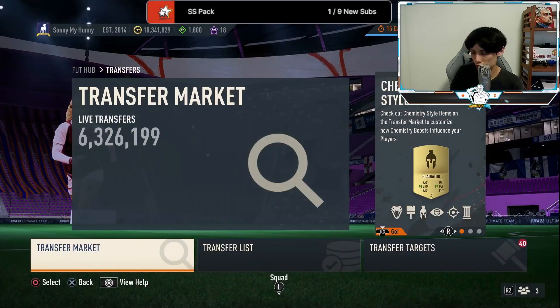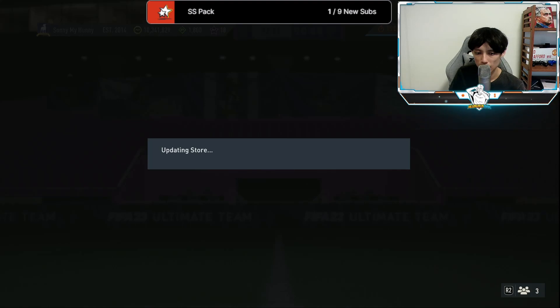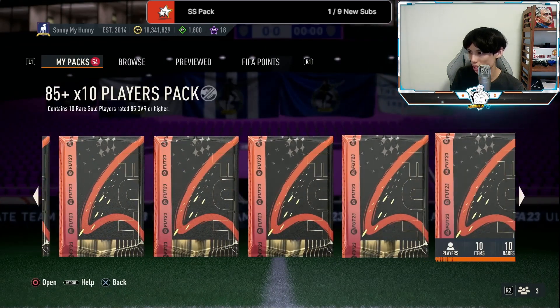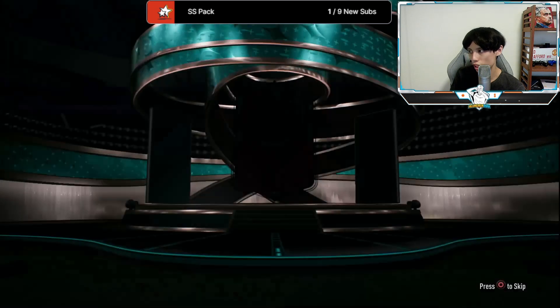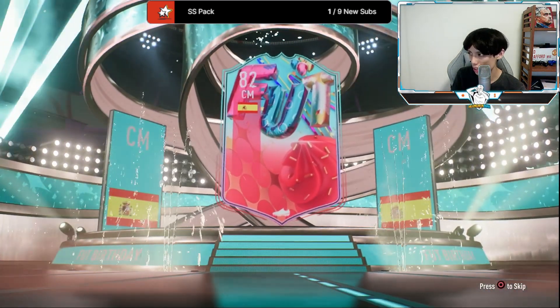To actually see how good the pack weight is from the 85x10, let's open up one and see whether we have the luck to pack any Footies. The store has been pretty laggy — not sure why, taking me a while. Possibly hopefully we get a Footies, or if not some higher-rated cards so we can rinse and repeat this SBC quite easily.